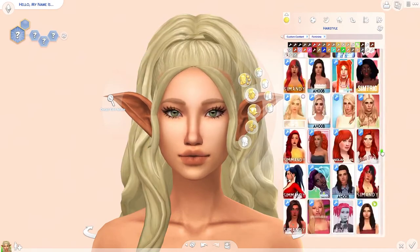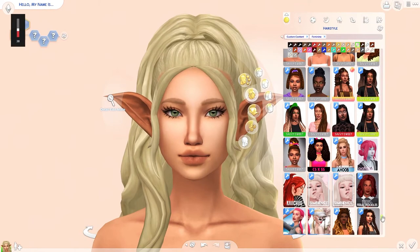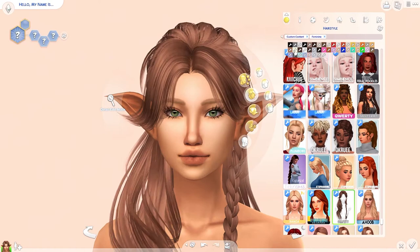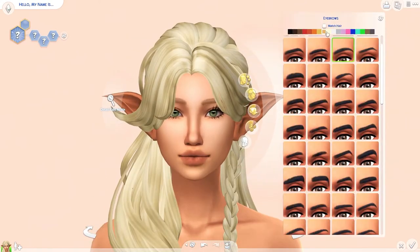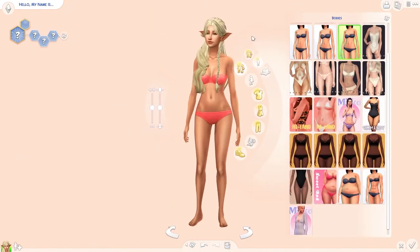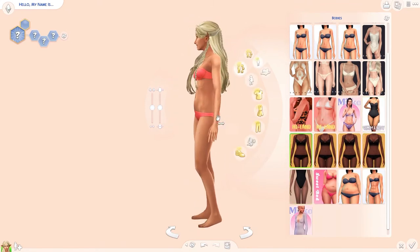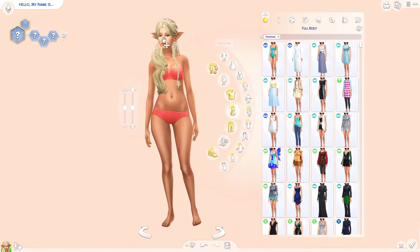They stand way over six feet tall and are very pretty, so they're kind of like the models of Middle-earth, if there's any way I can describe them. Cate Blanchett plays Galadriel and she's very beautiful, so I had to make this sim as pretty as I could. I do think she turned out very, very cute. I wasn't sure whether to make her a princess or a queen — I did want to go with a queen at first but she kind of gave me more princess vibes.